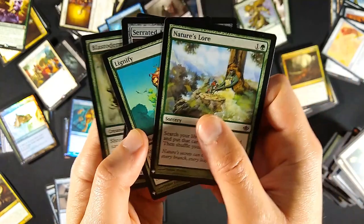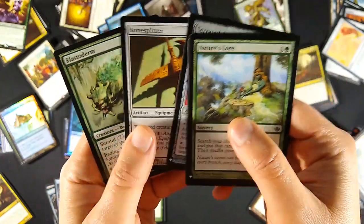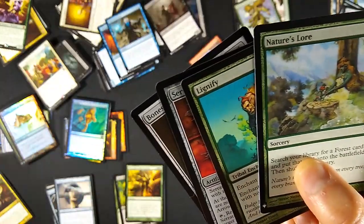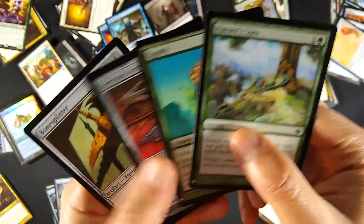For commons, I got Nature's Lore, Lignify, Serrated Arrows from Homelands, Bone Splitter, and Blastoderm. In the commons, the big money one - and by that I mean a dollar seventy-six - is Nature's Lore. So if you're playing some green decks, that's the one you want.